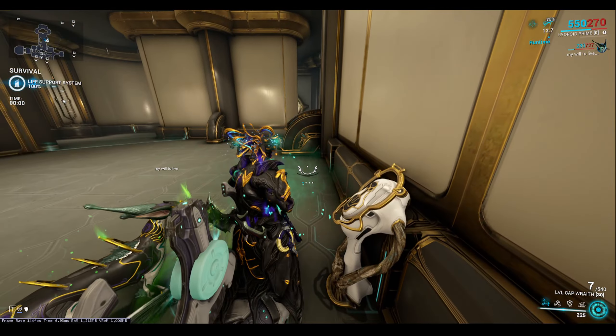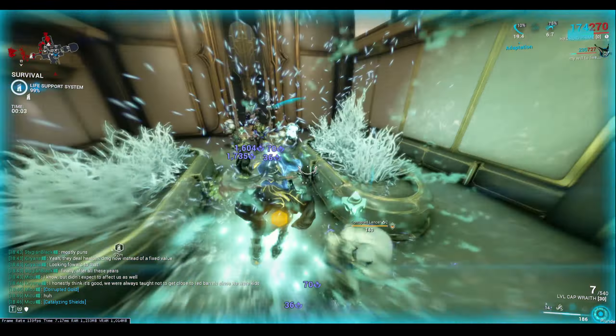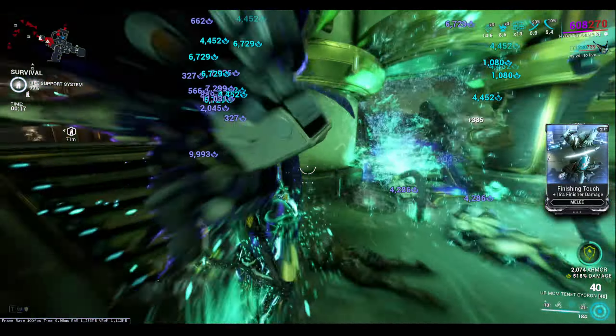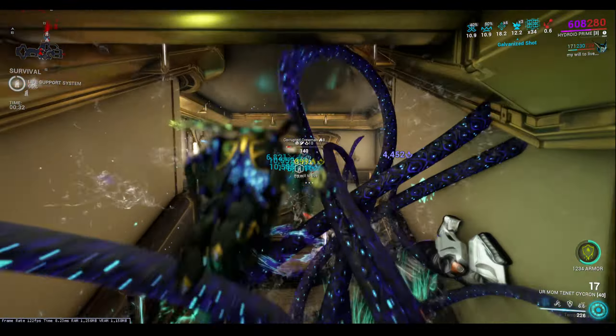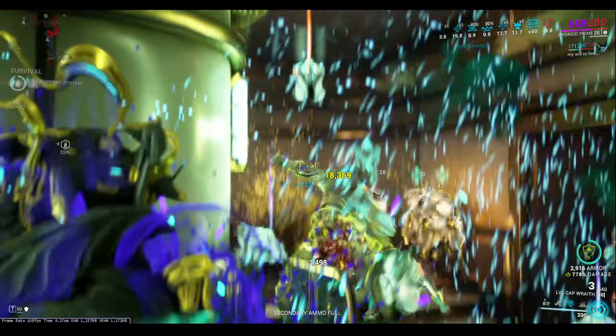We are now in Steel Path with Hydroid. Use your one, then use your three, and now you've got an insane amount of damage and armor. The way Plunder works is: the more enemies you infect with corrosive, the more armor and damage you get, and it scales with strength too. As you can see, I'm quite literally relaxing as Hydroid — my health, armor, and shields are all sitting pristine. Keeping using Plunder just makes it more and more powerful, which is why I recommend strength.